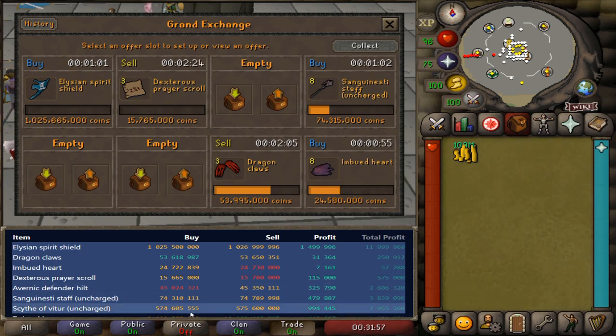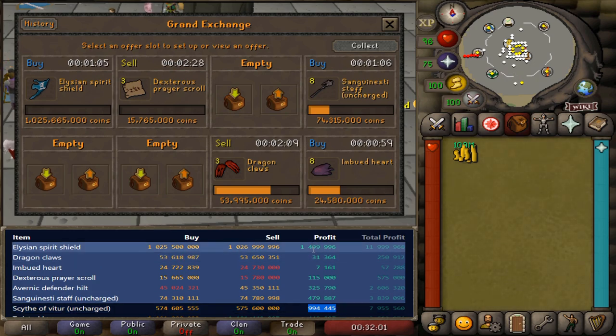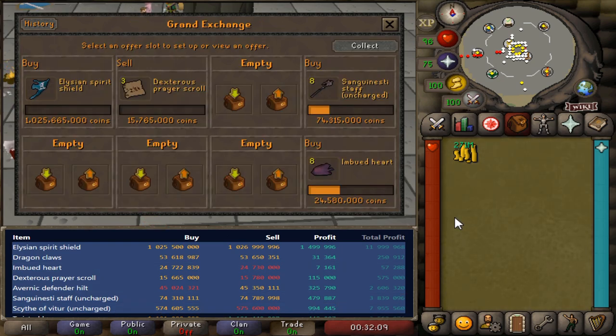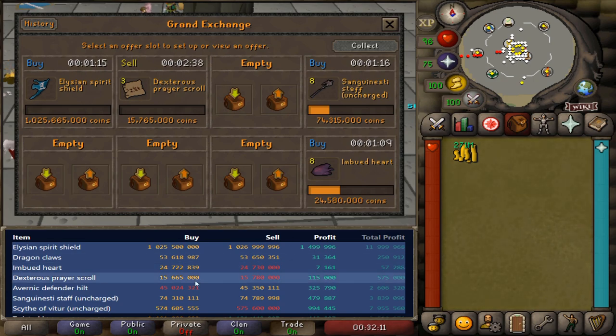For example, you can see here that the Scythe is currently trading for about a million GP in profit, while the Elysian is trading for about 1.5 mil in profit. If we shifted to the Scythe of Vitur, we'd probably be able to flip that a little bit quicker. If we get enough money on hand in the short term here, we'll definitely cycle into that Scythe.